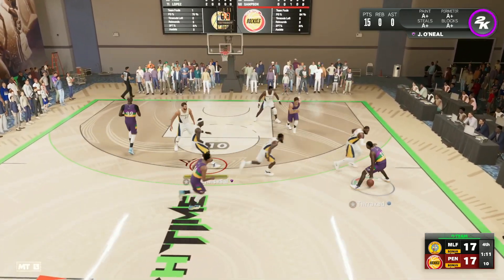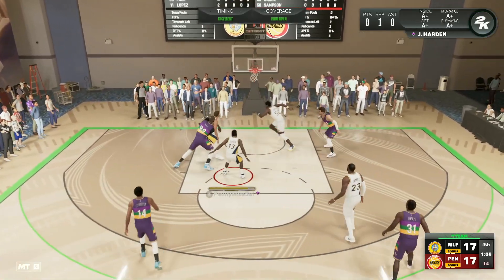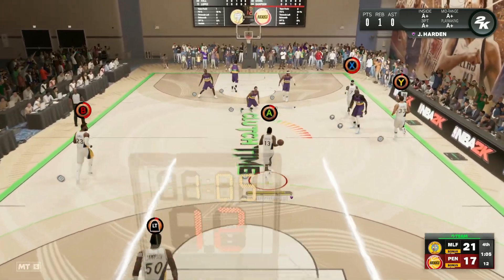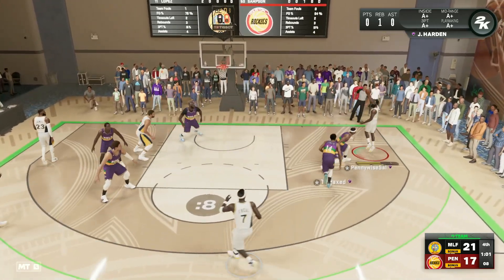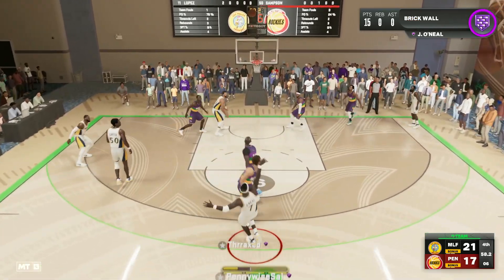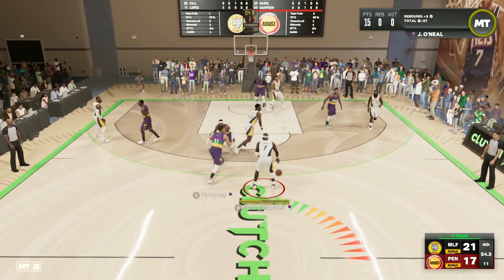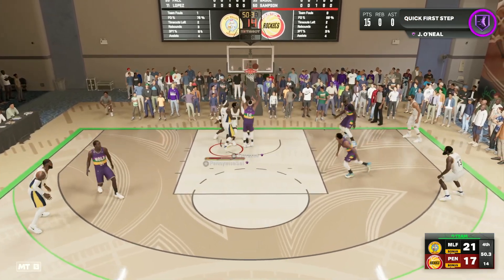He's also playing really solid defense. We almost get a steal on Carmelo Anthony but he makes us pay for reaching with a four-point play. Getting back in the pick and roll — he's been super dominant, fading to the three-point line with a little bit of space, but we can't knock it down. That jump shot just feels so slow — pretty much unusable.